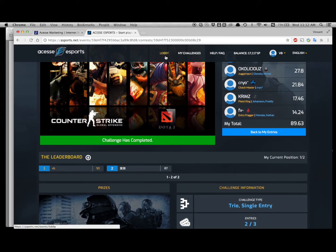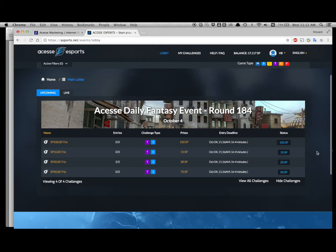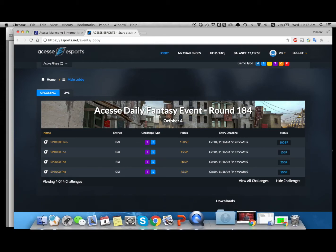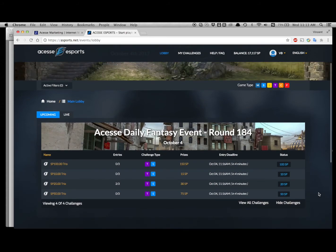Now you can choose to go back to the lobby to start another game. For example, if you are a black diamond and you've just played the 50 SmartPix game, you need 50 more — so you can play another 50 SmartPix game. Altogether reaching 100 will complete your daily requirement, and everything will be finished.